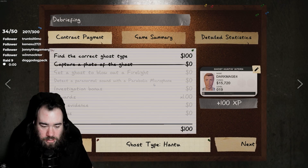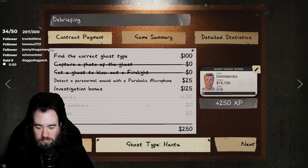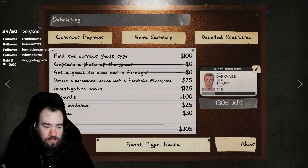Unfortunately I won't have enough money to rebuy some of the equipment. Hey look at that — there's some jumps ready for you. We finally cracked ghost time. So it was a Hantu. We couldn't capture a photo of the ghost or get the ghost to blow out a fire light, but whatever.